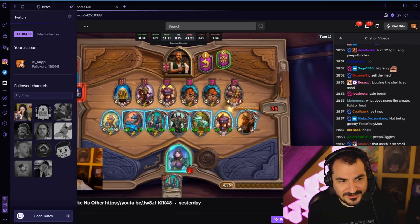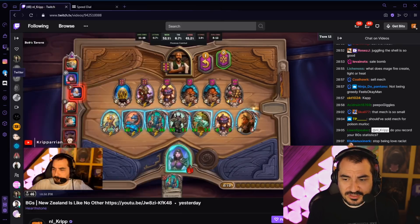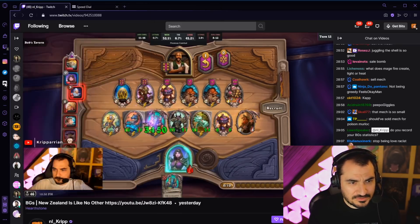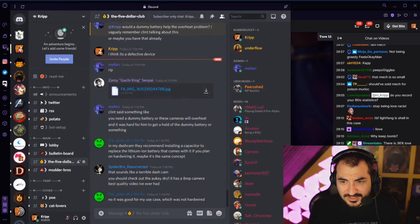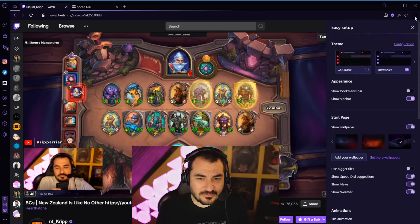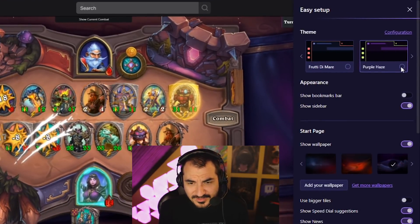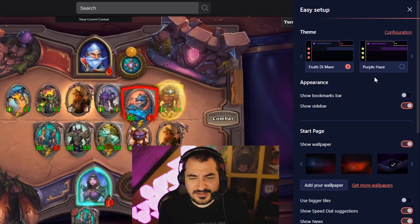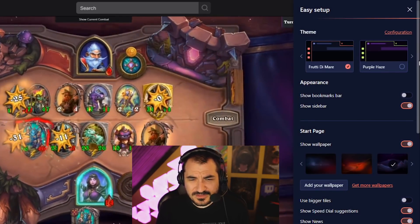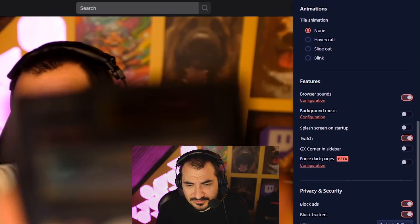That's crazy. You can get some quick widgets here — you can have like Twitter, socials, Discord. You can have a little integration there so you don't have to really get off of the tab that you were using, and it's just so convenient. You can customize the whole thing. They have lots of different themes. They have so many features I'm not even talking about because it'll take too long to go through it.